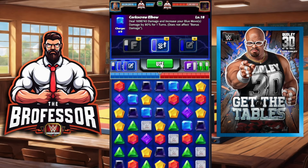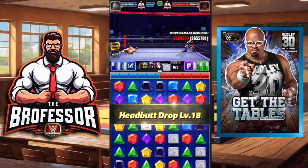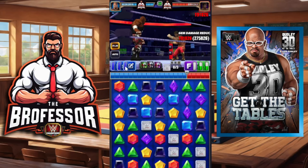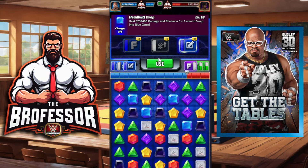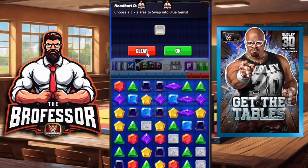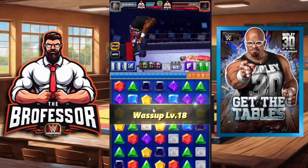First thing: hit the Corkscrew Elbow for 1.7 million. We actually hit for 2 million because we got a nice connection — then 2.5 million breaking a row. Now it's increased to 3 million. So far we've done about 9 million in damage. Hit the next move for 3.75 million — not choosing anything on the area — and then we hit the finisher which does 15 more million on top of all of that.